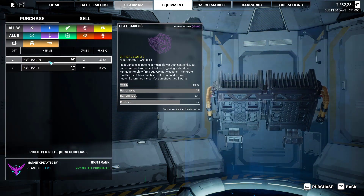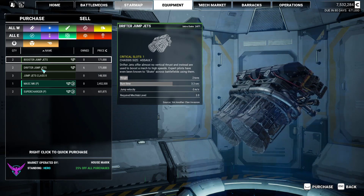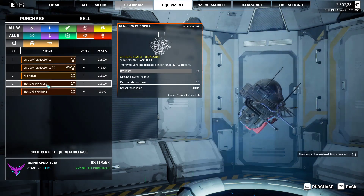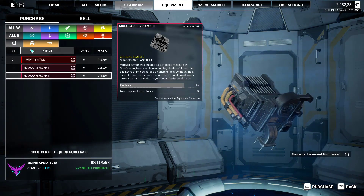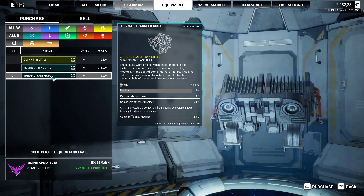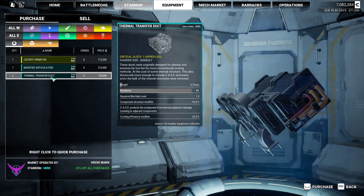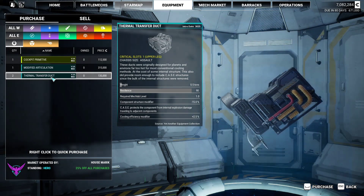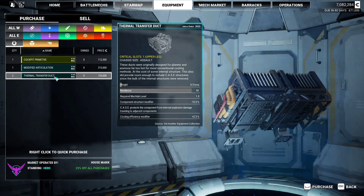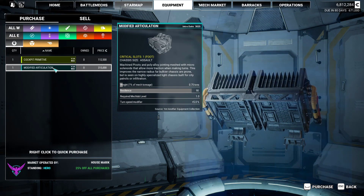Pirate heat bank — I already own two of those, so no. Drifter jump jets. Improved sensors — yeah. Modular armor — no. Oh, thermal transfer duct, cooling efficiency plus 2.5%. Component structure modifier minus 15% — oh, upper leg, interesting. What does this do? Turn speed — meh, no.